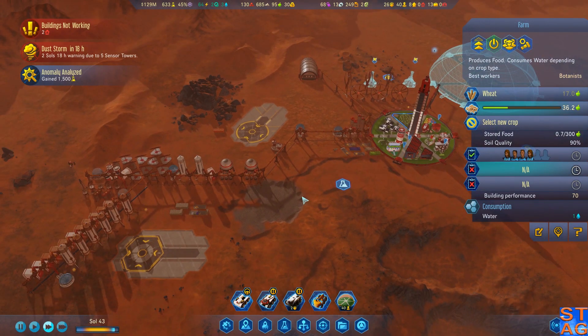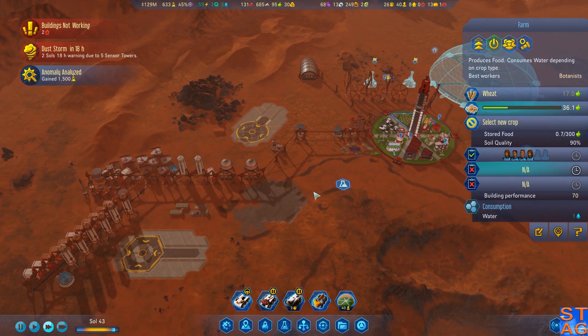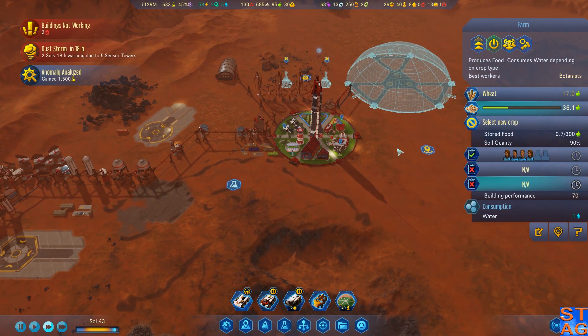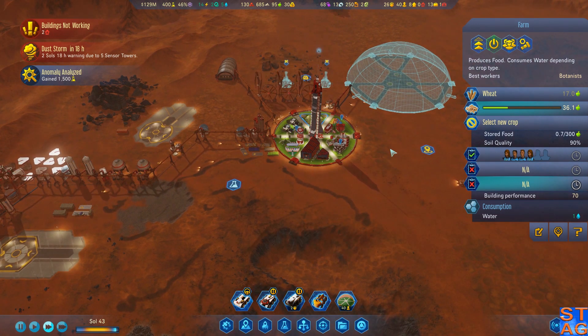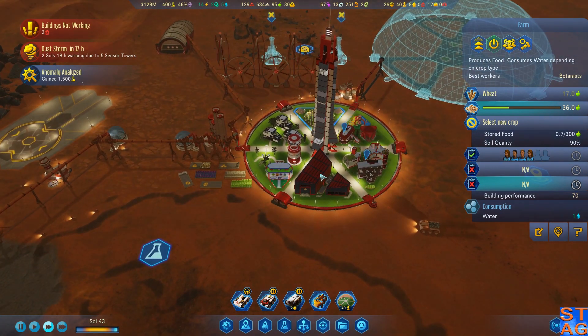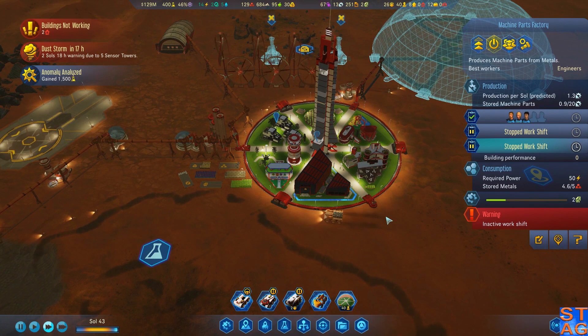Hey everybody, it's Steve. Welcome back to Surviving Mars, the Russian Reboot - or Russian Re-Roll, depending on what the graphic says on this video. Last episode we started having some issues with food, but we got that addressed by establishing a trade route with the International Mars Mission.